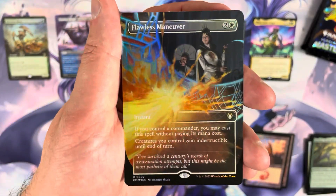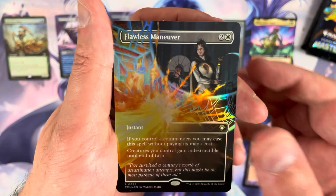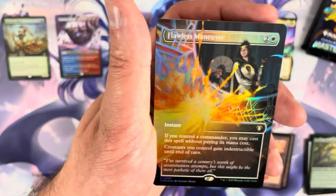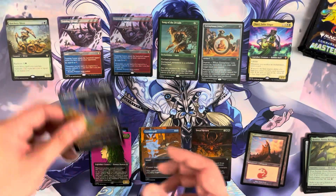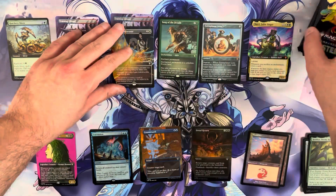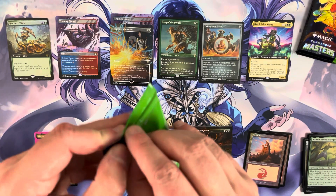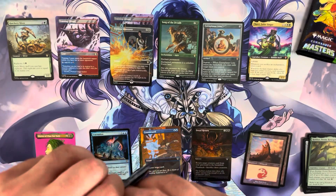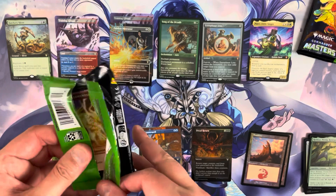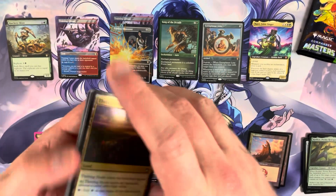We conclude pack two with a Flawless Maneuver in borderless frame-break foil — really, really pretty. Sweet looking art. It's not Fierce Guardianship or Deflecting Swat, but it looks great. Overall, not bad but not killing it. Two packs left in this first box, one mythic so far — we're probably behind on the scoreboard.